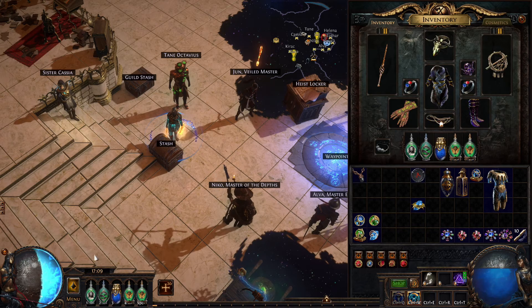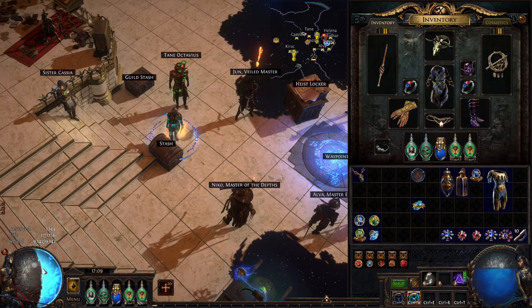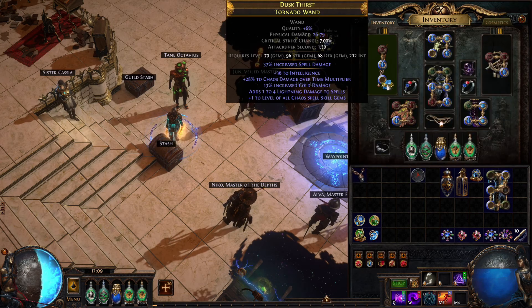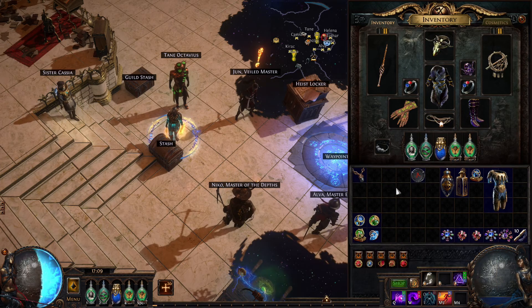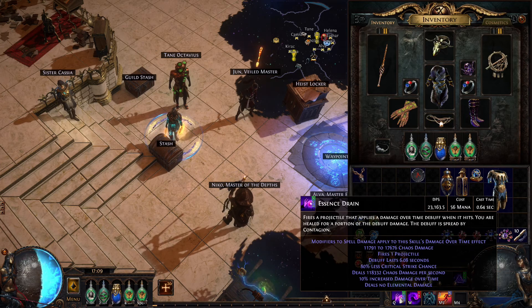Because we reserved Malevolence on life, we can now reserve an additional aura on our mana. So one option is to use Zealotry. As you can see, we now have three auras.